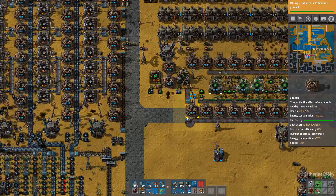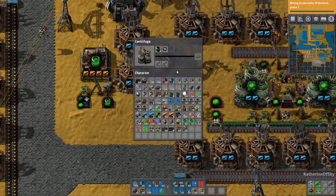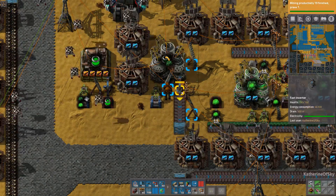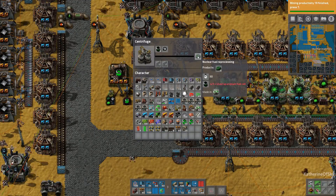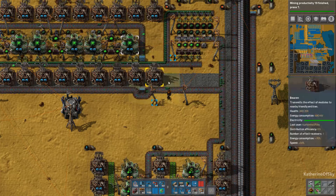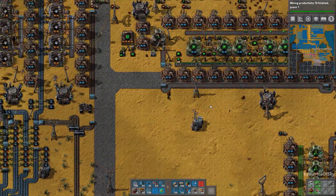Once the nuclear plants drain the fuel cells, you'll end up with empty fuel cells — they're called used up uranium fuel cells. There's a machine that requests these from the network, puts out the extra uranium-238 onto a belt, and that belt goes back into the whole sorting system so it can all be reprocessed and put back into the Kovarex enrichment process.